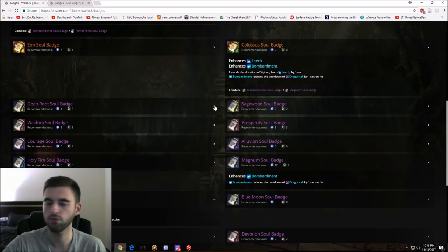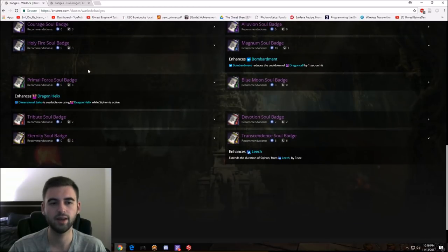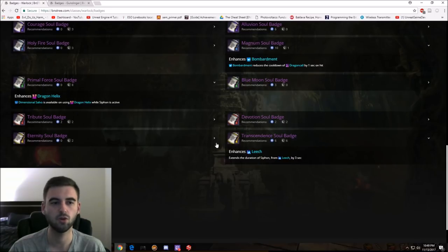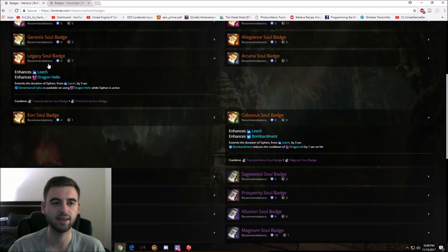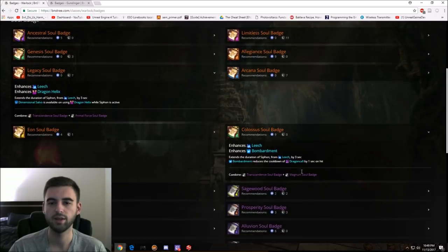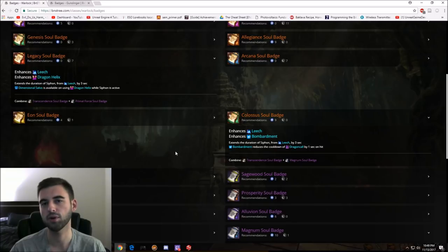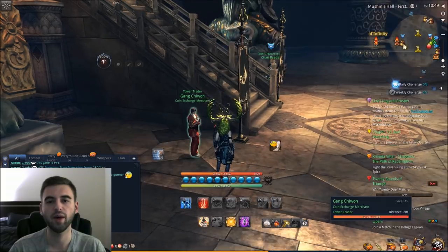So those are your Soul Badge combinations. Just to recap: for the Shadow build, you're going to pick up your Primal Force Soul Badge first, then move into the Transcendence Soul Badge so you can combine the two, creating a Legacy Soul Badge using a Divine Greystone. For the Frost build, you're going to want to pick up the Magnum Soul Badge and combine it with the Transcendence Soul Badge to create a Colossus Soul Badge. And that is your Warlock best-in-slot Soul Badge combinations.